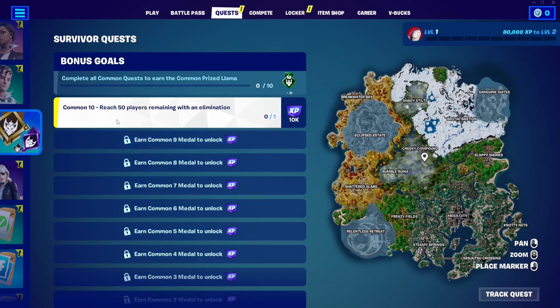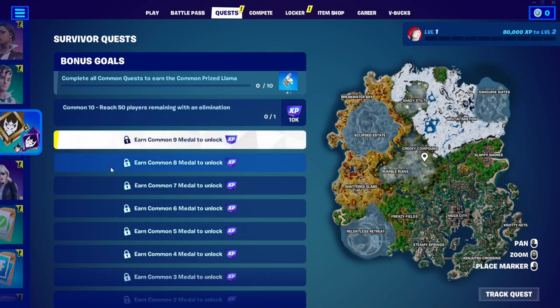The first one you start with is Common 10, and the quest is to reach 50 players remaining with an elimination — so you just need to eliminate one person and reach top 50. This is easily done in solos, better than squads in my opinion.